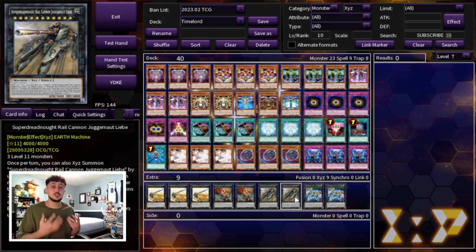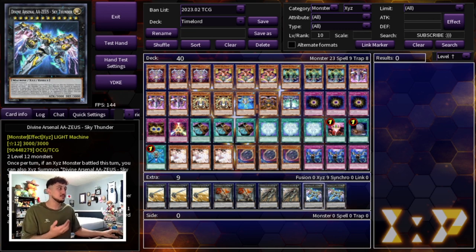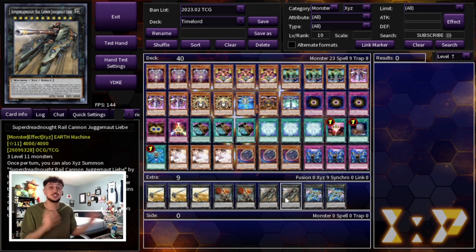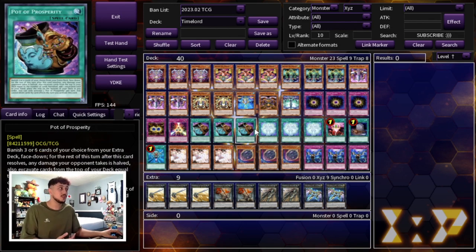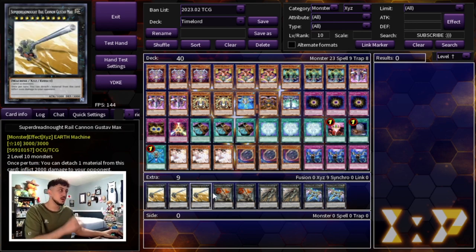That's it for the extra deck — only nine cards, leaving six flex slots. In theory you can max out on the core nine, but playing two of each is perfectly fine. For those six remaining slots, there are a few more rank 10 options, some link monsters if you see fit, or Super Poly targets depending on your side deck plan. If you're running Super Poly in your side deck, you can load up on fusion targets, but against a Kashtira matchup for example, Super Poly may not be relevant — and if you open Prosperity you can just excavate past the fusion monsters anyway.